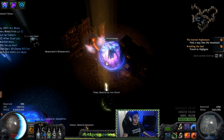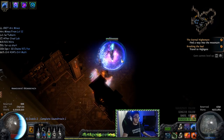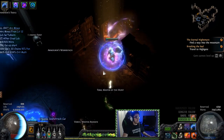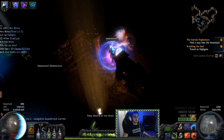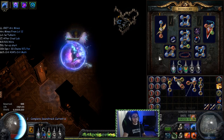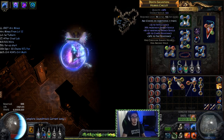With the Saboteur ascendancy, Demolition Specialist has a 20% chance to place an additional mine — which means potentially 40 chains. So each chain set could be 30, 30, 30, and then with a fourth mine that's 40 chains, which is actually the base chain count of Vaal Arc. So we basically have a 20% chance to use Vaal Arc every time we cast, which is pretty cool.